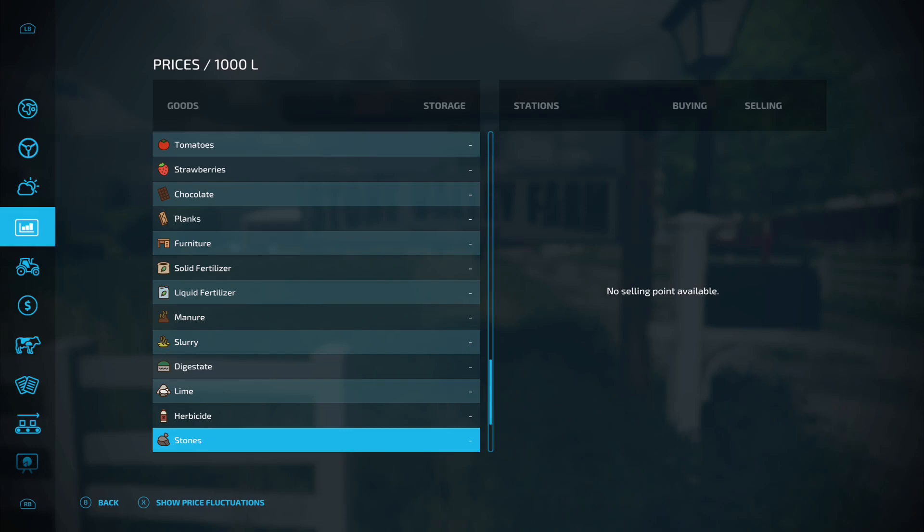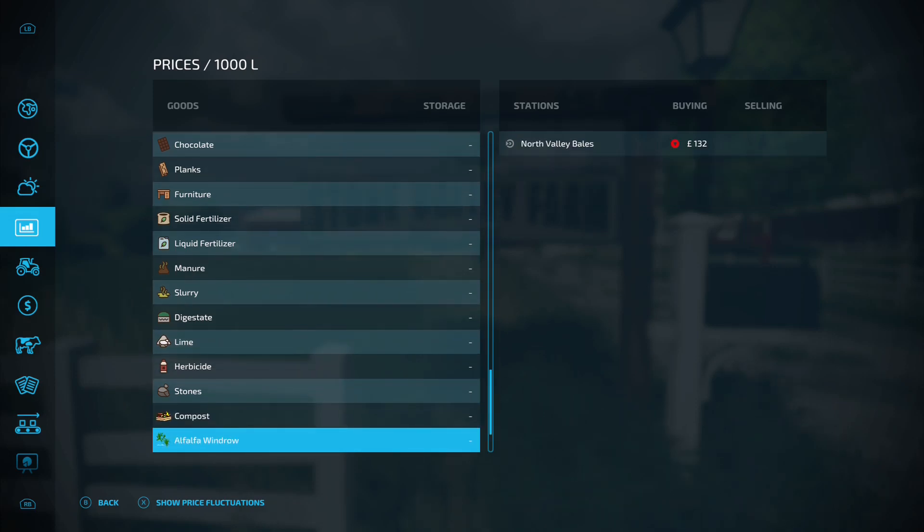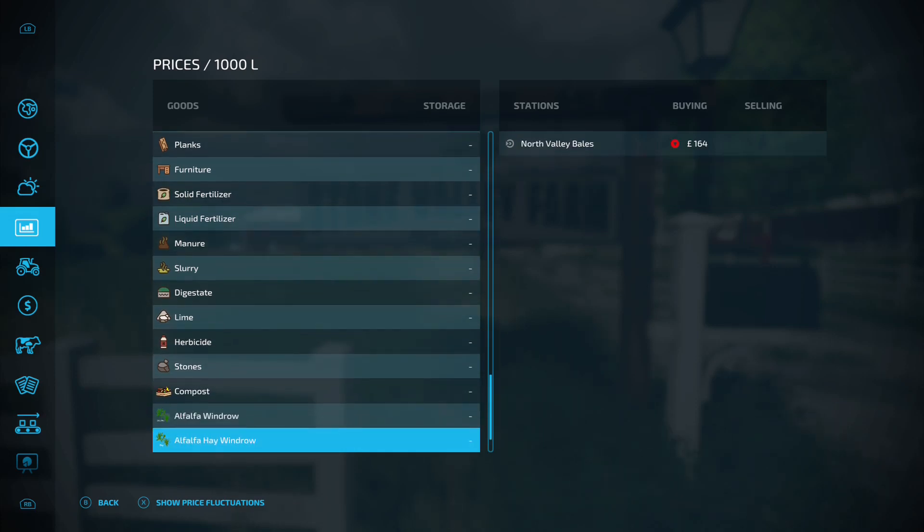There is no debris crusher on the map. Coming down further, we've got new crops: compost, alfalfa windrow, alfalfa hay windrow, clover windrow and clover hay windrow. So we've got two new crops there - that's excellent.